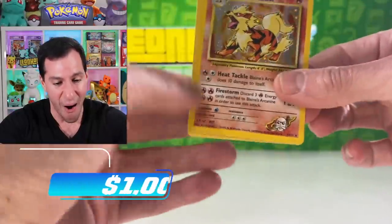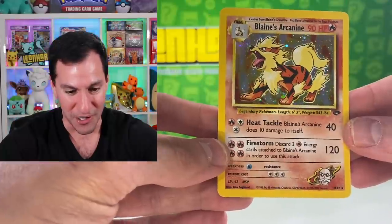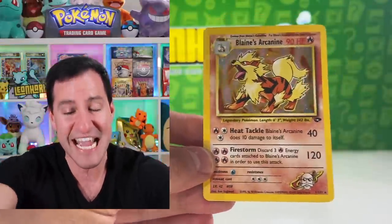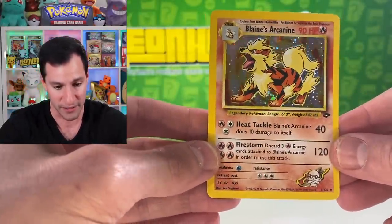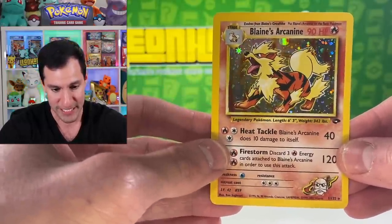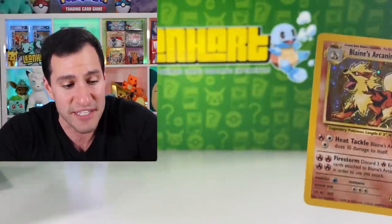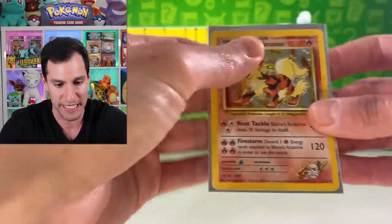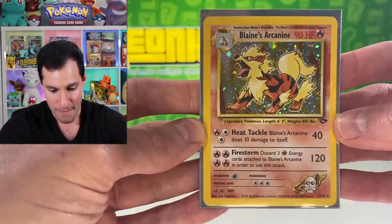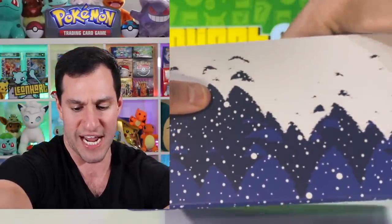...and it's a Blaine's Arcanine — my favorite — and it's going to you! Oh my gosh, and a Koga's Golbat! How about that for the first pull? A Blaine's — I told you, my face is as red as the card. This is seriously incredible artwork. Centering is a little off from left to right, but it's still in immaculate condition. Blaine's Arcanine is the first holographic pulled!